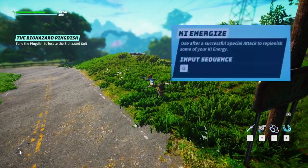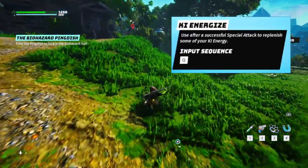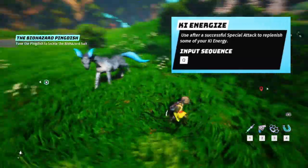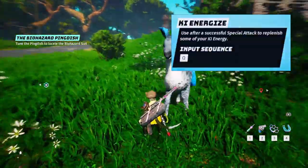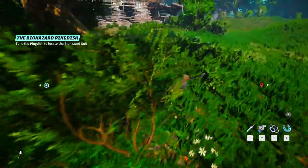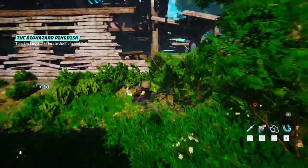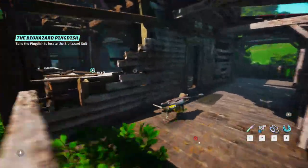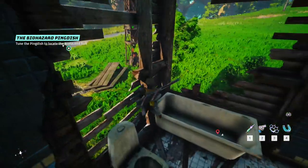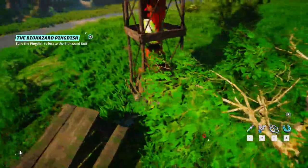The third one is Ki Energize — use after a successful special attack to replenish some of your ki energy. This general perk will be really useful to almost every build, as your ki energy is used for all kinds of combat actions. All special attacks, psi powers, and mutations cost energy to use, so this perk will really help. The only way I see this perk not being useful is if you're straight up just using normal attacks — which isn't fun in my opinion, but hey, if there's a build that's OP like that, I'm looking at you sharpshooter abusers. Just kidding.